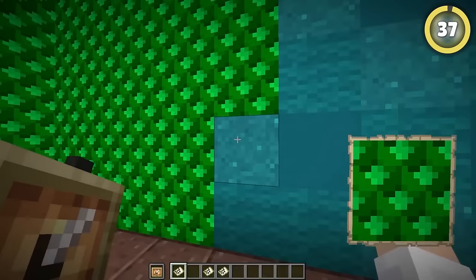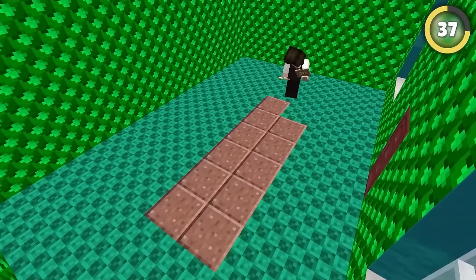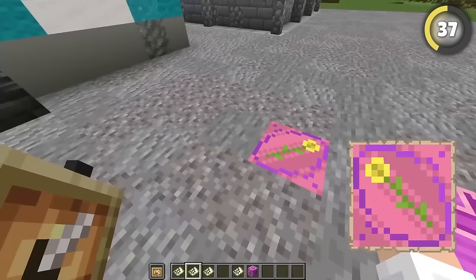You can use a similar trick to make custom wallpaper for your house. Depending on your dedication, you can make custom blocks, simple patterns, or super ornate drawings rivaled only by glazed terracotta — whatever that's supposed to be.